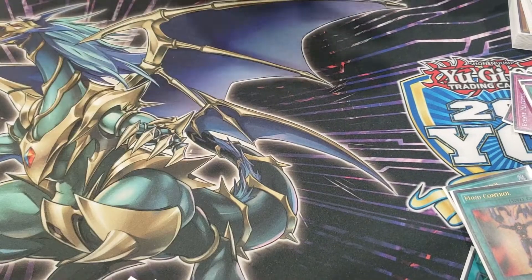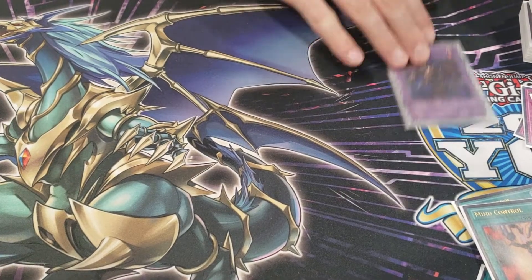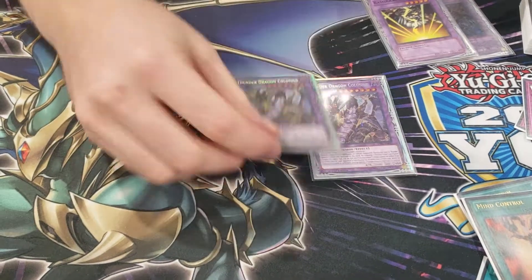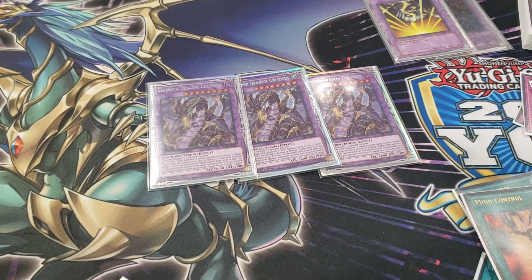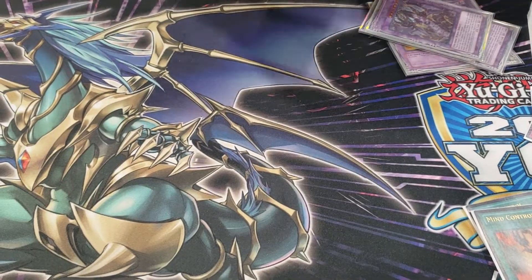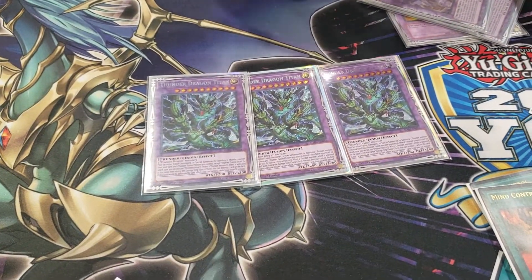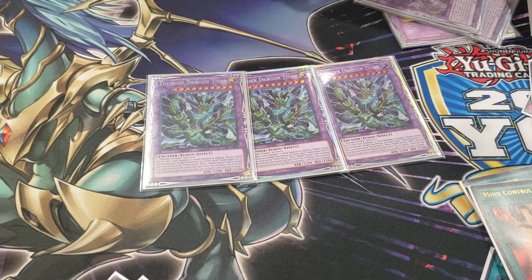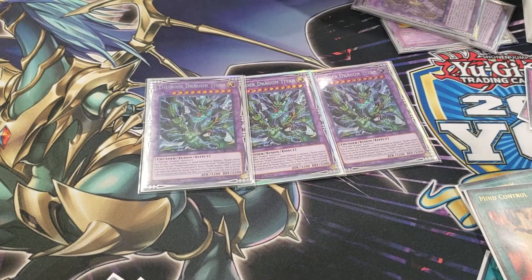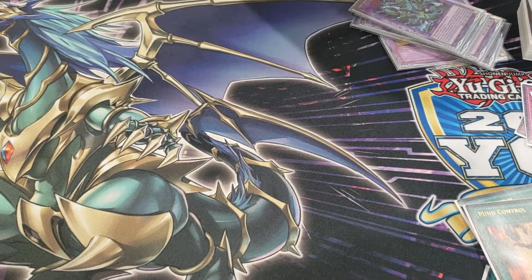The extra deck: Thousand-Eyes Restrict for Instant Fusion target, also helps out against big boards. Kaminari Attack as another Instant Fusion target — it's Thunder type. Three Thunder Dragon Colossus — that card's amazing, but people play around it too heavily, which makes Titan even better. Three Thunder Dragon Titan — incredible, your board breaker, big attack, easy to summon, doesn't target when it destroys so it outs Aura Lord and similar problem monsters. It can also activate its effect during the damage step. You can recycle it with Thunder Dragon Fusion too.